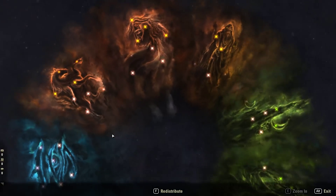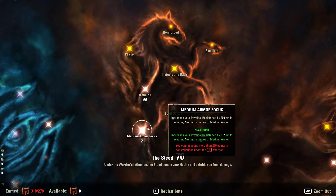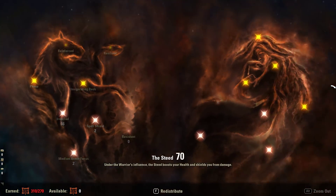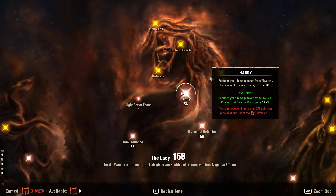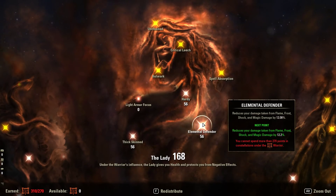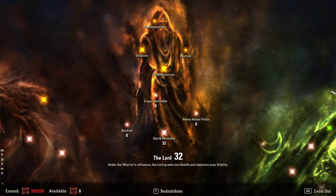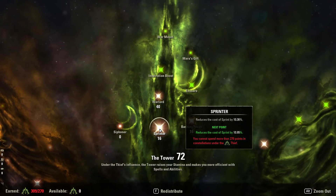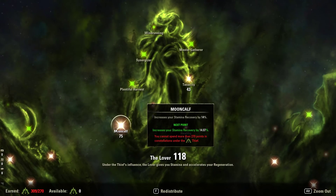Going over Champion Points quickly: in the red tree we have 66 into Ironclad, reducing damage from direct attacks by 22%; 2 into Medium Armor Focus for 209 extra physical resistance; 2 into Spell Shield for 209 extra spell resistance; 56 into Thick Skin reducing damage over time taken by 20%; 56 into Hearty reducing physical, poison, and disease damage taken by 12%; 56 into Elemental Defender reducing flame, frost, shock, and magic damage by 12%; and 32 into Quick Recovery increasing healing received by 8%.